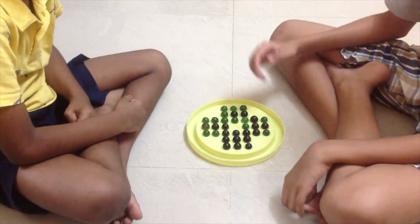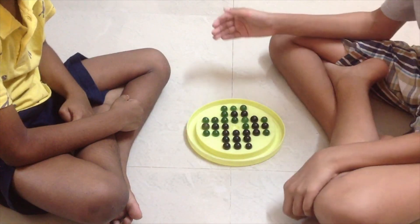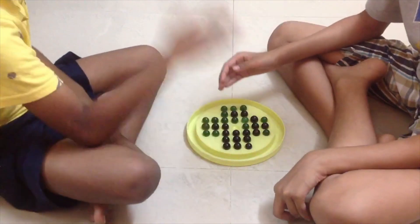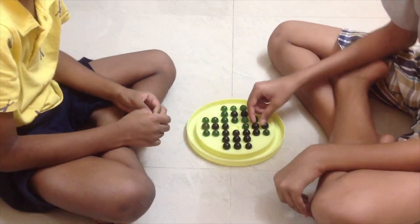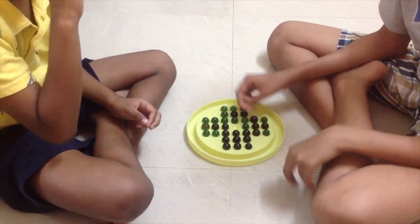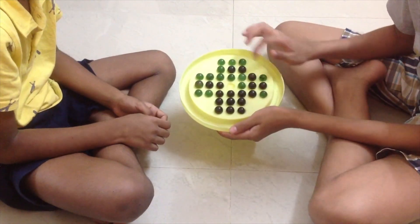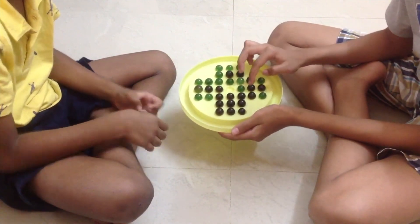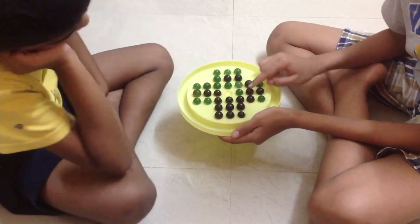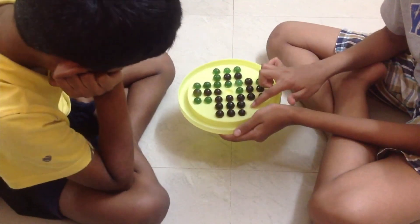Okay, let's do this. I have a partner here who will be the second person. So how you play this game — it's a puzzle, like a Rubik's cube. You start off by taking any piece and skipping it over another piece. For example, I start off with this piece and I need to make it jump over another piece.